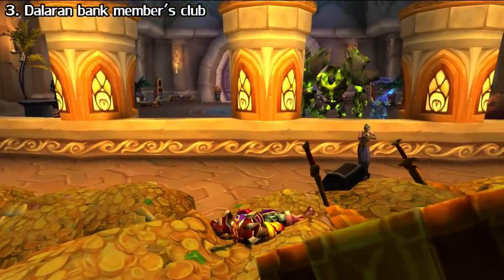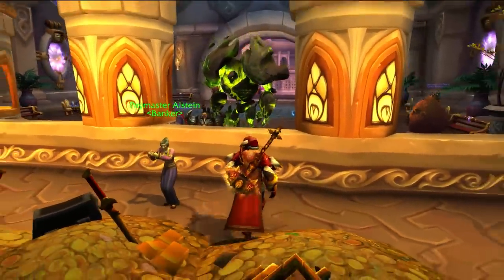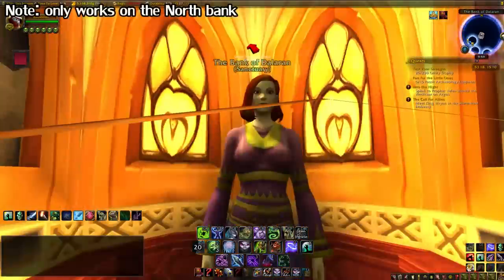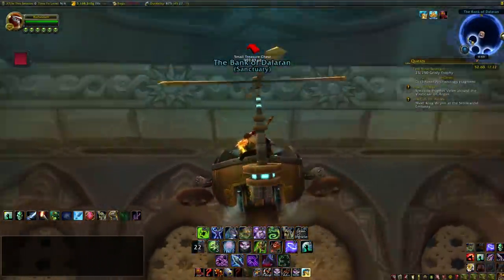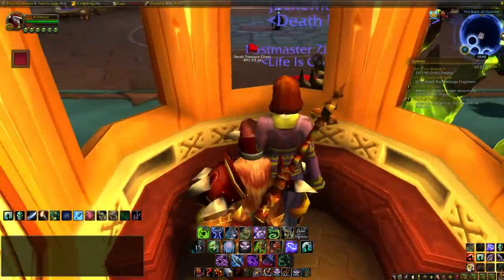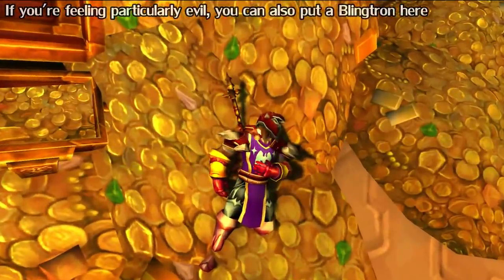Something not really useful but still fun and silly is getting behind the Bank Tellers in the Broken Isles Dalaran. This was an old trick from Wrath of the Lich King Dalaran and they still haven't fixed it. Get on your flying mount right outside the entrance, make a mad dash for the wall right above the Tellers' podium, and hold forward. If you do it correctly you should go through the wall, and from here you can mystify people. You can also go into the actual vault and get a screenshot of your character on top of a pile of gold, Scrooge McDuck style.